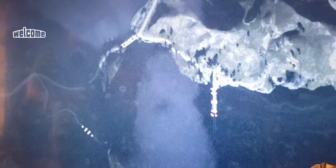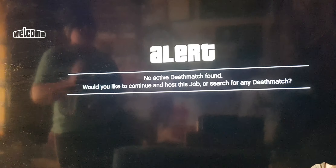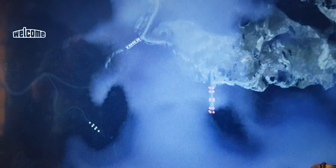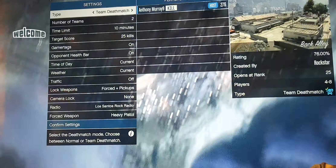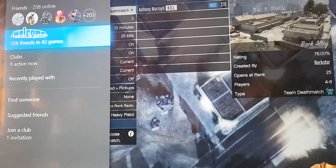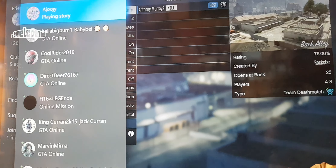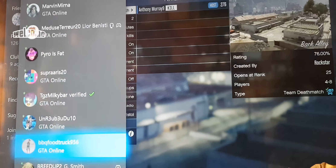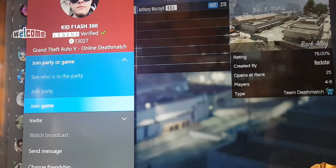It should then say 'no active deathmatch found, would you like to host this job?' When it says 'host only,' you know the teleport glitch is going to work. If people have already joined the job it will throw you somewhere else. Open the Xbox or PS4 button — whichever console you're on — and make sure you've got someone on your friends list in a different targeting mode.